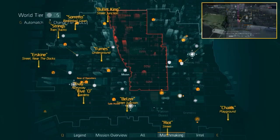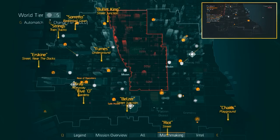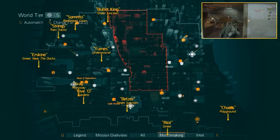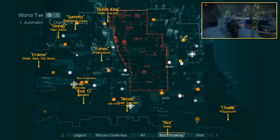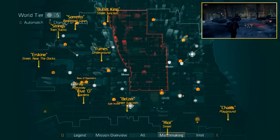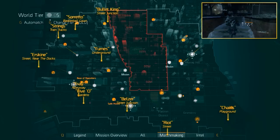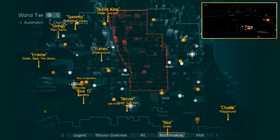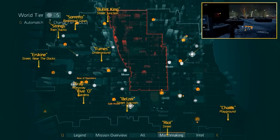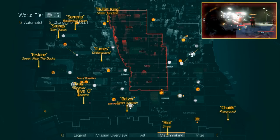Next up is Chains. For this one you can either fast travel to the Ward safe house or the Warring Gate Power Plant mission — we recommend you travel to the safe house. Once you leave the safe house, take two left turns. Then where the road takes a right, you keep going straight onto the plaza. Go up the steps and turn left. At this point Chains will come walking from your left on the next turn. Chains is a heavy enemy with a light machine gun, so be careful because you can't out-sustain him that easily.